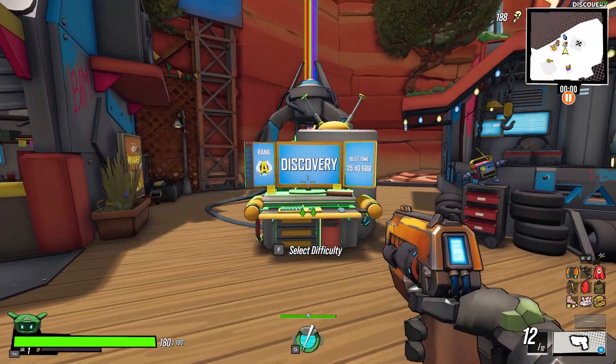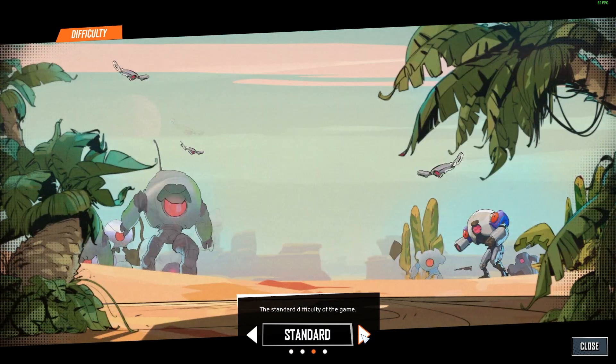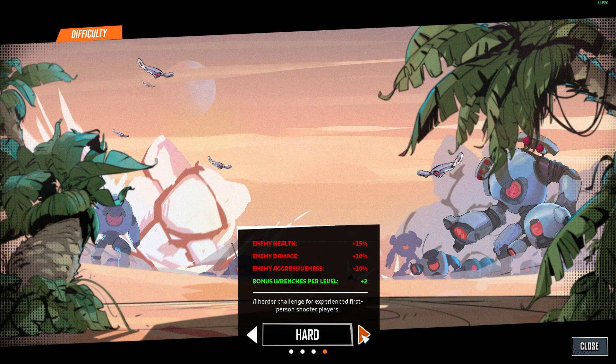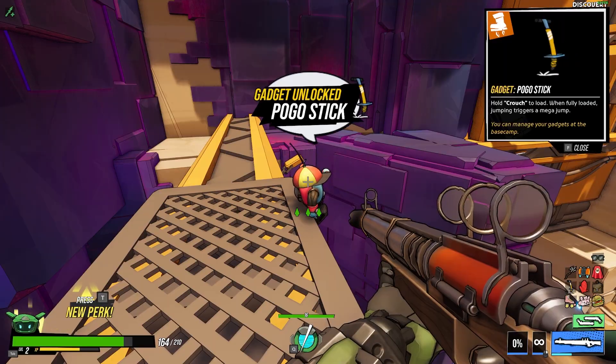And if you're still struggling after all of this, as a last resort you could lower the difficulty to discovery mode, which makes the game super easy and can also save you a lot of time if you just want to go for the challenges, unlocks, and all of the gadgets.